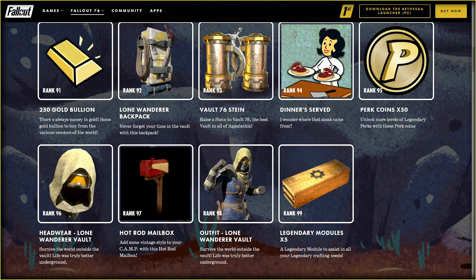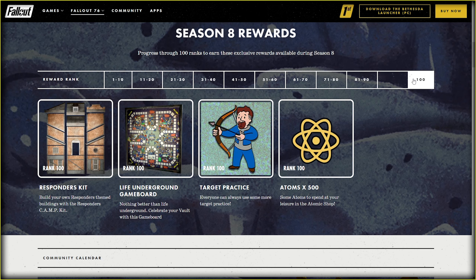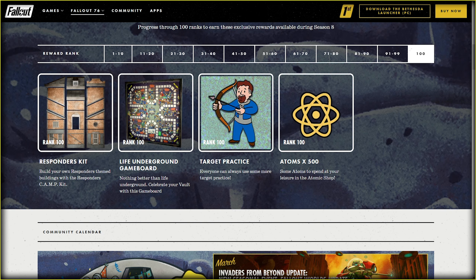'Survive the world outside the vault — life was truly better underground.' What a nice statement. Next goes the Hotrod Mailbox — looking good actually. And finally a new outfit — thank you Bethesda, I like it. The last reward includes a Responders kit map, another creepy icon, and atoms. I think that overall the rewards are okay.